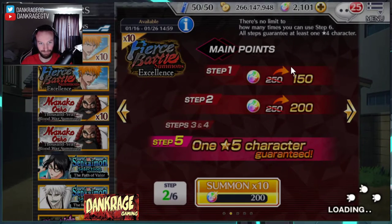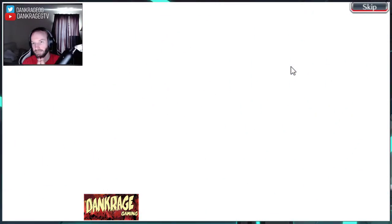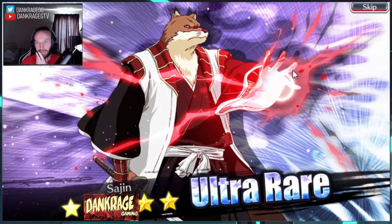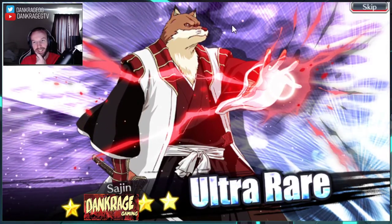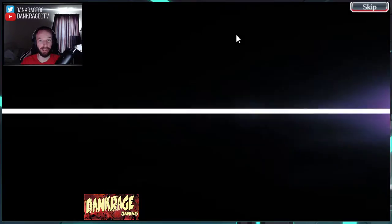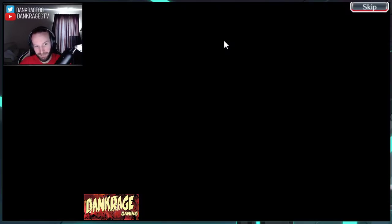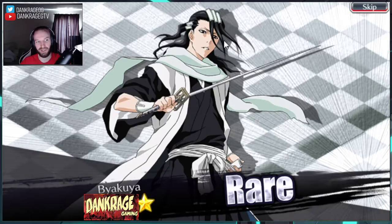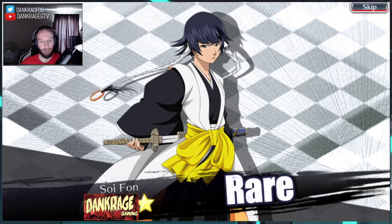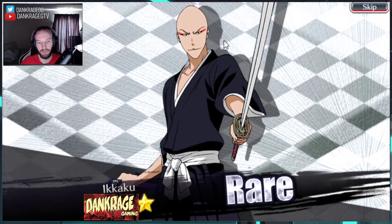Step two — that's a five-star! God damn it, well I can't complain — two five-stars out of 400 orbs, that kind of luck is not normal, but they are dupes. That Sajin is actually really good for guild quests and he's a pretty fun character too, but not one that I want to see.